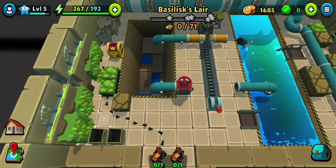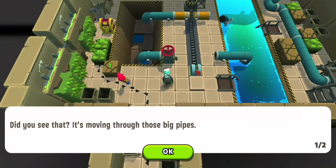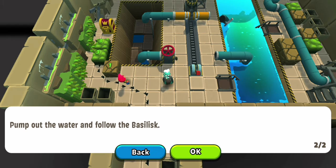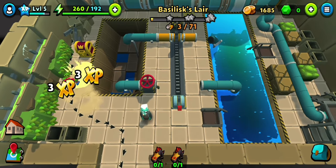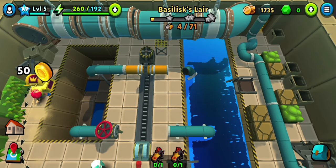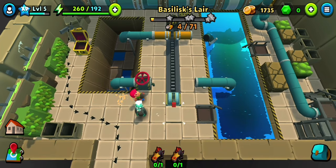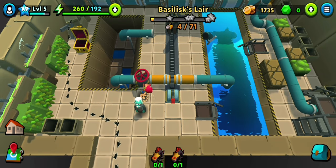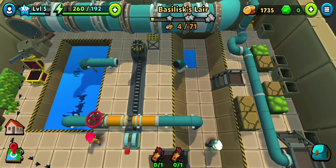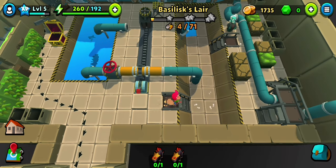Okay, we are into its lair. The basilisk is moving through that big pipe and you have to pump out the water. We can't directly follow him because there is water in here, so to pump out the water we can use this switch to control that pipe - turn the valve to fill up the water. Okay, sounds great, let's follow him.